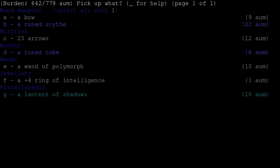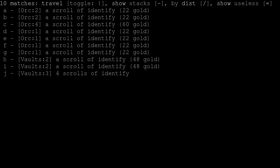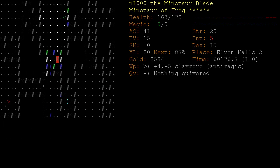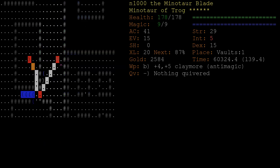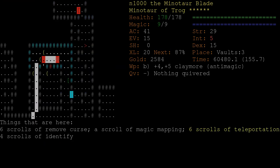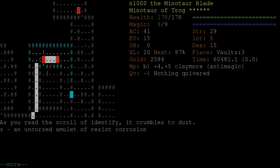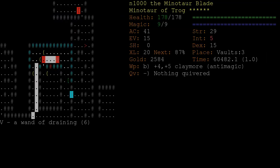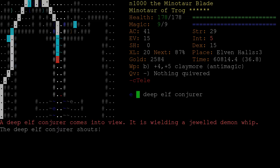We got a new amulet. We're out of ID scrolls, so I'm going to go collect some of those and then try to finish up Elf. Resist corrosion - that's nice to have, but not something we need right away.